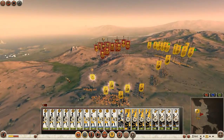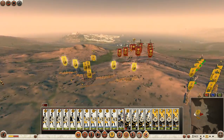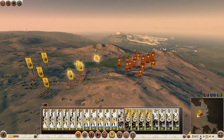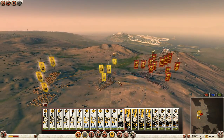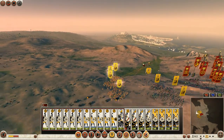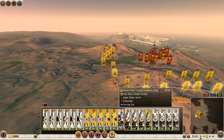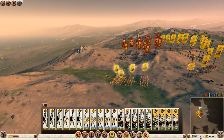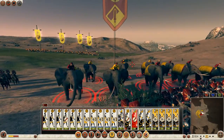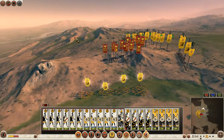I'll try to catch his missile units so my slingers will do their job even easier. He's trying to escape my horse archers with his elephants, but I will try to fire them anyway.